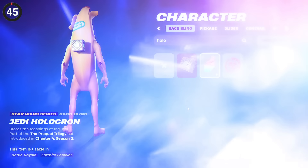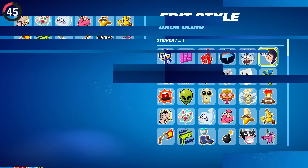Perhaps one of the best changes for cosmetic lovers this update is to the hollow back bling. Previously you could choose any emoticons to be displayed except the animated ones — which became even worse considering they're all animated now. Well, now that's changed. You can finally equip animated ones on there too, so let's just hope Epic enables the hidden tab for Sprays as well.